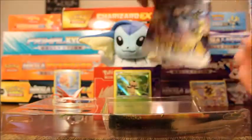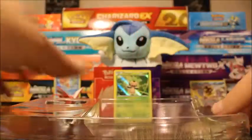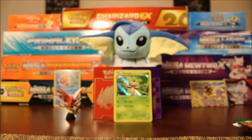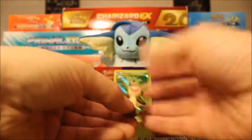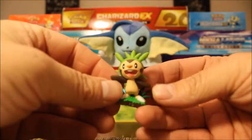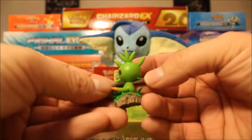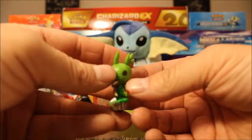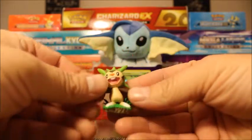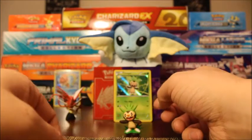We have our three booster packs. A code card doesn't come with this one — it doesn't look like it. And here is our cute little Chespin figure. He's all happy and excited. I don't know what he wears on his head — is that a hat, or is that growing on his head? Adorable little guy. Let's see if he stands on his own — he does. Awesome.